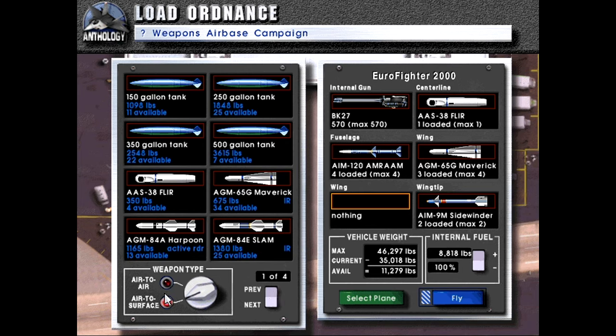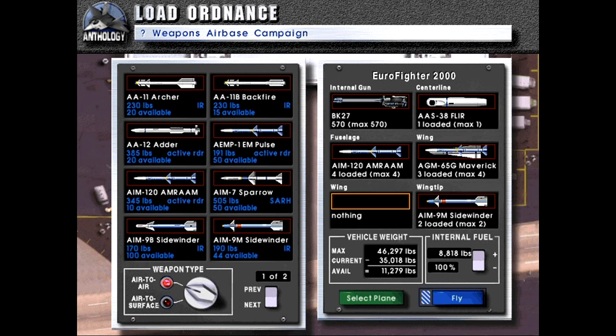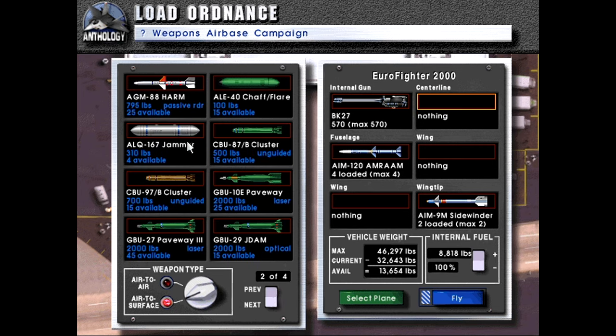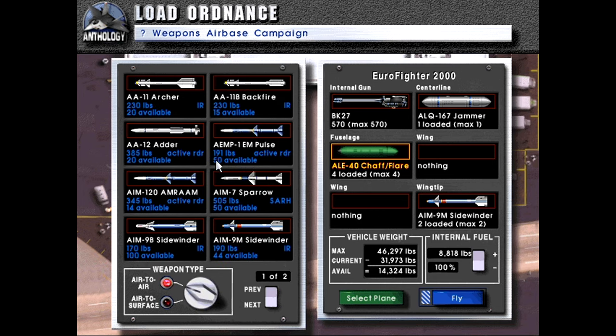I can't put AMRAMs there either. Let's see here. Honestly, the harmony pod's not that much. I think what we're going to do is take a jamming pod on the center line. But can I fit an AMRAM anywhere now? And the answer is no. What the hell? Okay, we can do that at least.